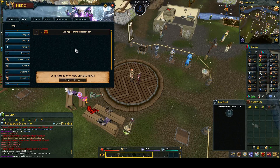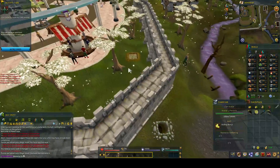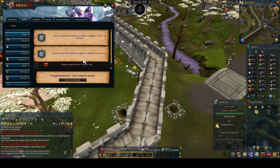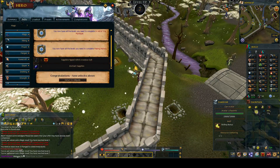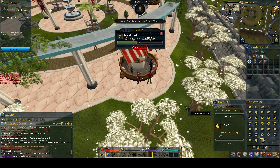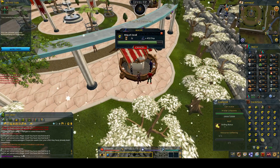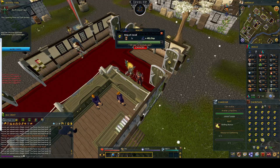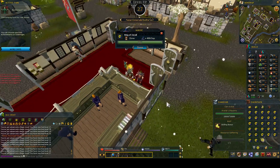At level 4 magic, I unlocked enchant opal bolts, so I could enchant some opal bolts to get enough XP to unlock sapphire. I enchanted some opal bolts and got to level 7 magic, which unlocked sapphire jewellery enchanting. With sapphire enchant unlocked, I did some rings of recoil. With a recent update, you can just AFK enchanting now - just make a full inventory of 27 and watch your magic level rocket up.